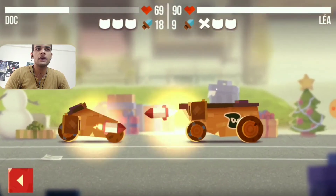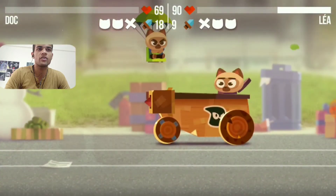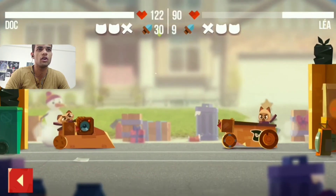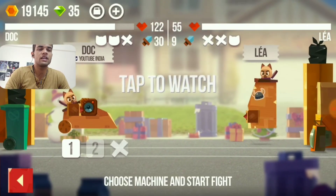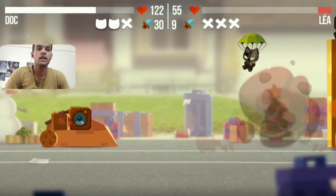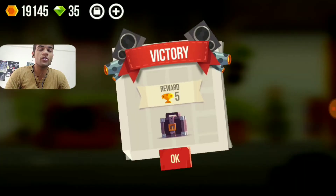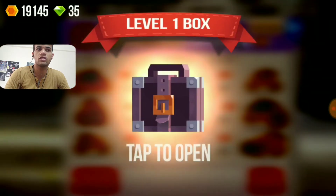Second gang battle — we are doing quite well. One of my machines and one opponent machine is gone, but our second machine is still on the ground and all 3 of his machines are dead. We won this! It looks like we are going to get a box — it looks entirely different from the super box and regular box.